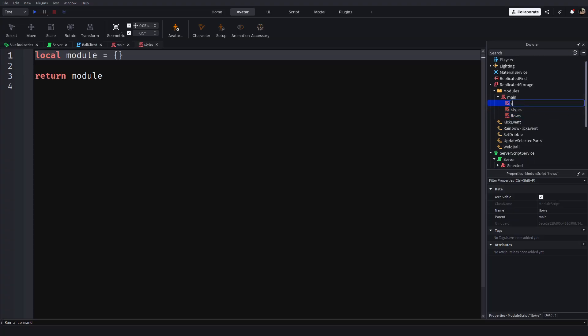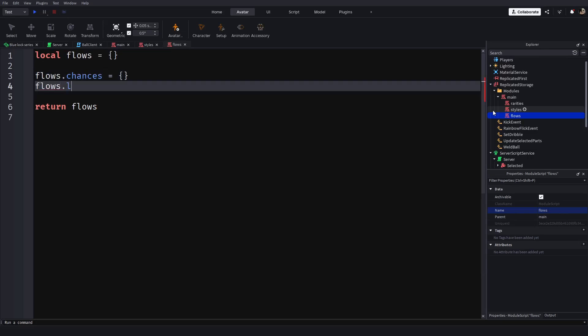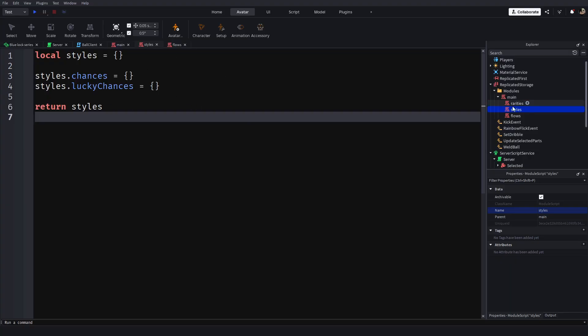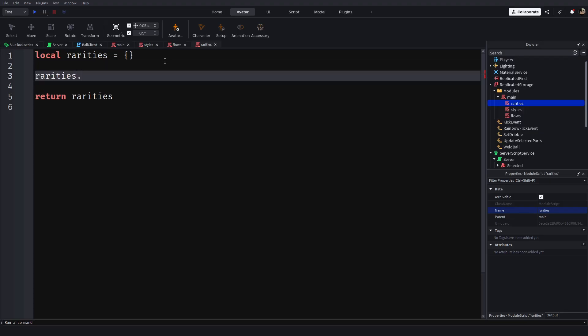We're going to add our flows and rarities. We can start with flows.chances and flows.lucky.chances. Then we do this for styles as well — copy styles and paste it in. Then rarities: copy the rarities, paste, and then rarities.rarities.